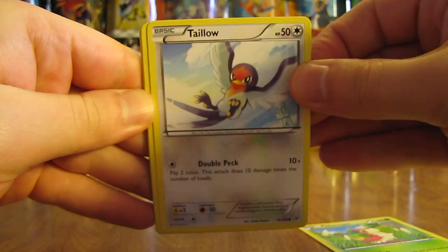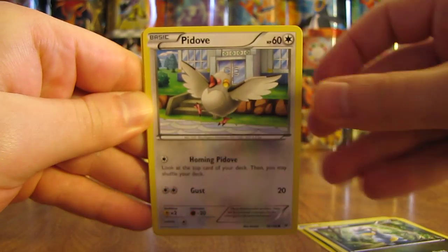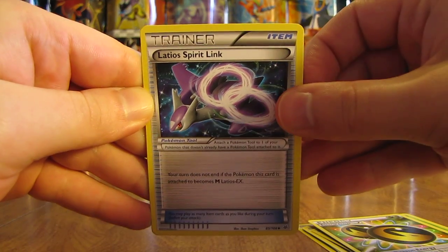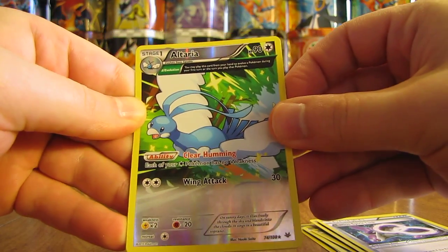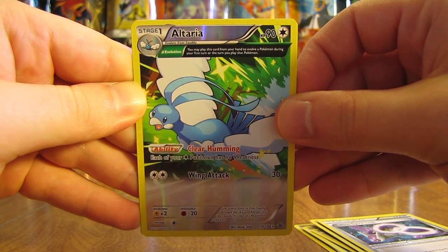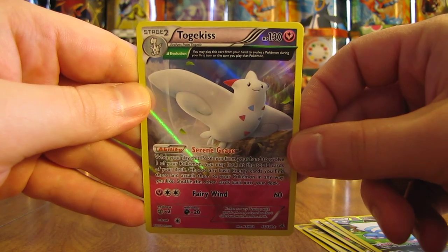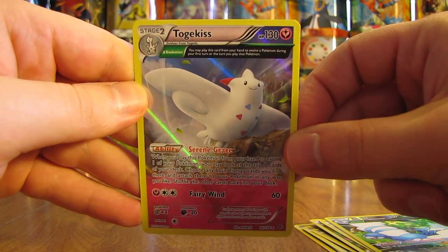There's Taillow, Electrike, Bagon, Pidove, Dustox, Double Dragon Energy, Latios Spirit Link. There's a nice Reverse Holo — that is a rare Reverse Holo, Ancient Trait Altaria. And the actual rare in this pack is — two Ancient Trait cards right in a row! This one is a Togekiss Holo. So two for two on great packs from Roaring Skies, and still two packs left to go.